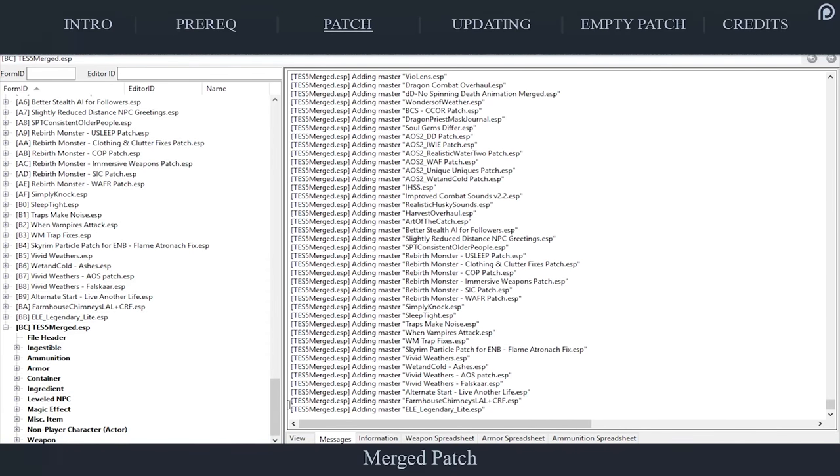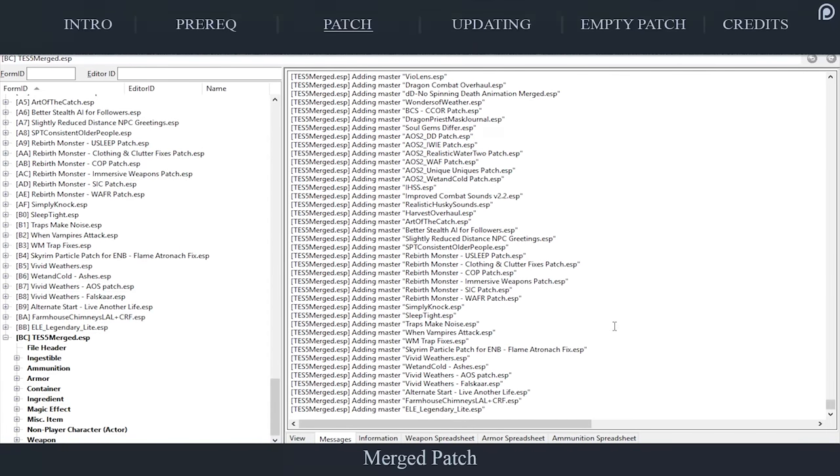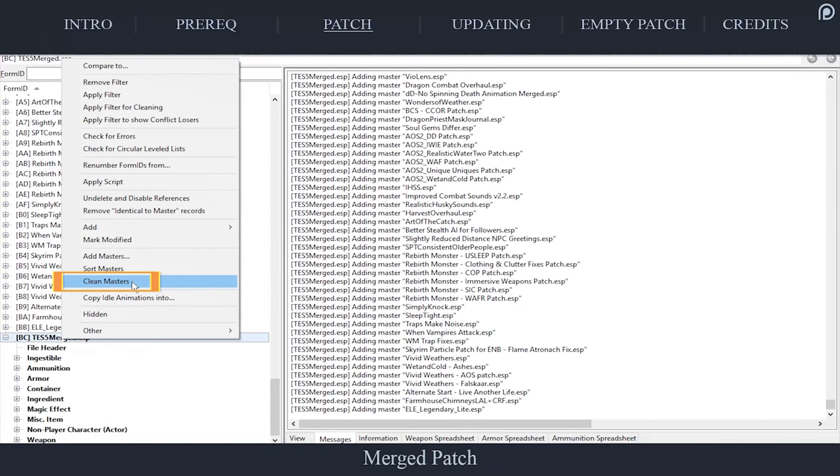Again, due to the bashed patch tagging system handling level lists more accurately than XEdit does, we don't want XEdit to touch them. Next, due to removing the level lists, some master files may be able to be removed from our new plugin. Right-click the patch's title and select Clean Masters.